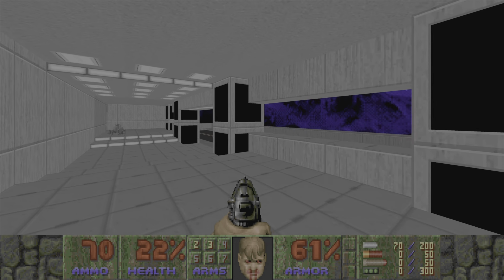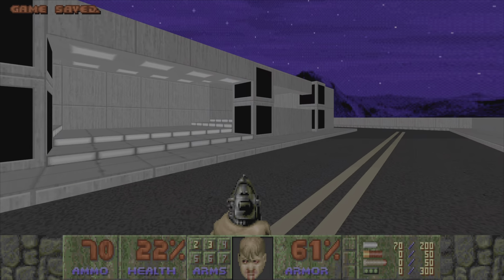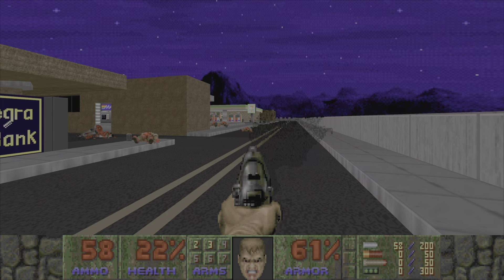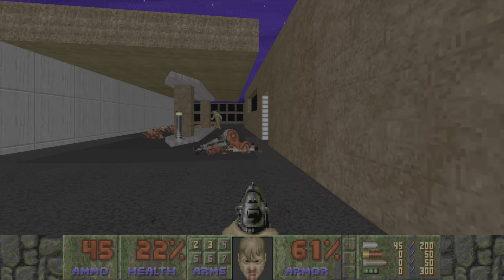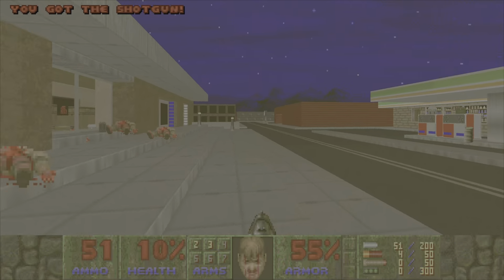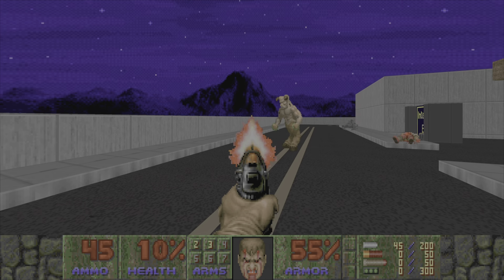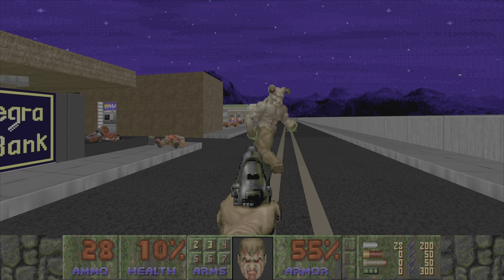Let's save and start looking around. This is the building we started in, which is really just a launching point to the whole area. If we go around the corner, the first thing we run into is Integra Bank — because you know, banks and integrity definitely go hand in hand. Wink wink, nudge nudge.